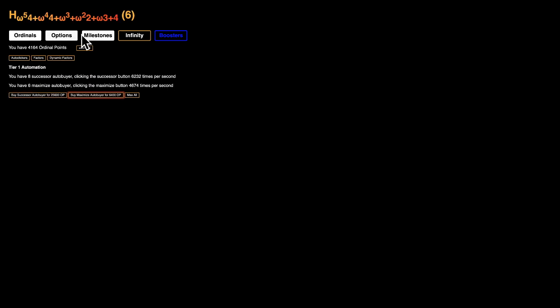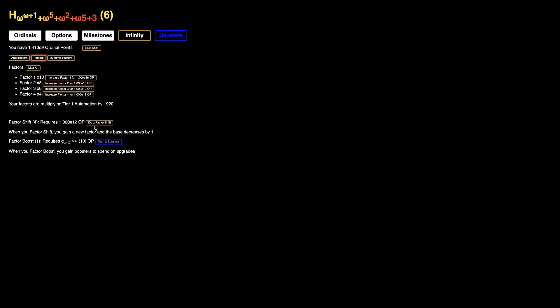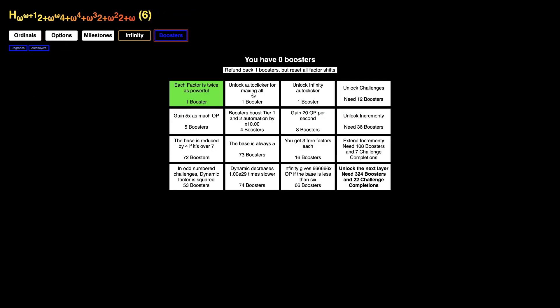Now we're already here — oh, here's gonna be Omega to the Omega, which gives me a massive amount of Ordinal Points and it can be used for the factors and also for this. We need E12 which is gonna be doable — it'll take a little bit of time but not that much. These upgrades look like they just unlock the next mechanics. 'You gain five times as many Ordinal Points' — that is OP, I'm gonna need that. They're literally called OP.